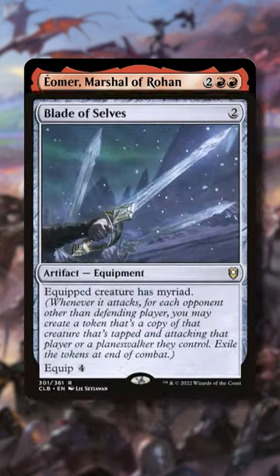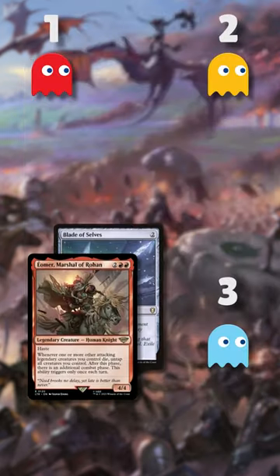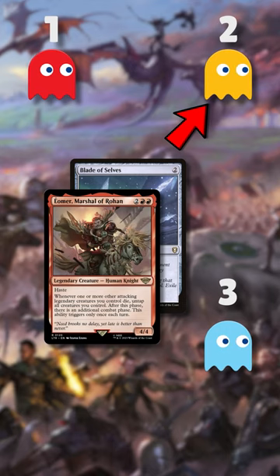We're going to equip Eomer with Blade of Selves to give him myriad, so whenever Eomer attacks, for each other opponent we make a copy of Eomer attacking them. So if we have more than one opponent we can attack with Eomer equipped with the blade, which will make copies of Eomer attacking each other opponent. We then immediately sacrifice the Eomer copies due to the legend rule.